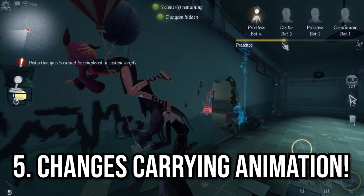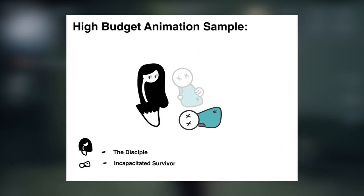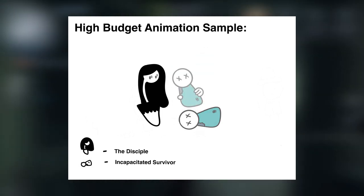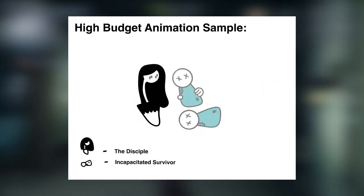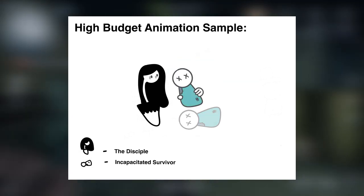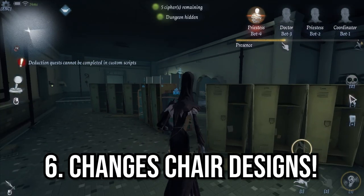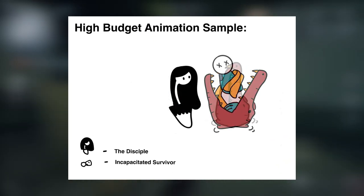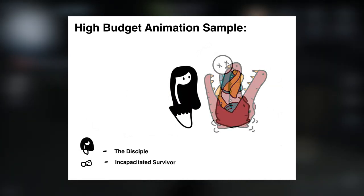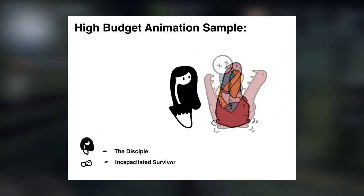Number 5: no accessory is worth calling SS-class if it doesn't change the hunter's carrying animation effect. Anne will pick up an incapacitated survivor and will recite a demonic incantation. The survivor will be turned into a ghoul inside a jar. When it's time to put the survivor on a rocket chair, or if they manage to break free, they'll poof back into a human. Lastly, this accessory will add a custom look to all of Anne's rocket chairs. They will all turn into a demon with the characteristics of a decaying crocodilian head. If the survivor is not rescued on time, the demon will shut its mouth, consuming the survivor inside before descending back underground.